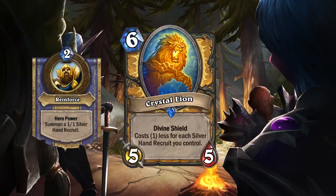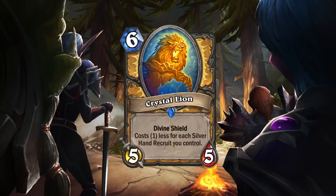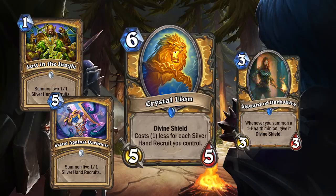Obviously it works well with Paladin's hero power and it's similar to Things from Below. I'd take the Divine Shield over Taunt most of the time, but Things from Below only requires you've used your hero power to reduce the cost, while Crystal Lion requires your Silver Hand Recruits to be alive on board. That's definitely harder to do, so it's going to be worse than Things from Below, but Paladin has other ways of spawning Silver Recruits. A combination of Divine Shield Paladin and Silver Hand Recruit Paladin works a bit better, and I think Crystal Lion really helps bridge that gap beautifully.